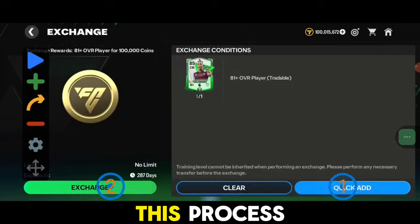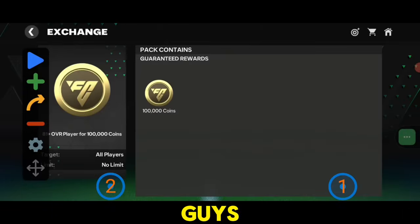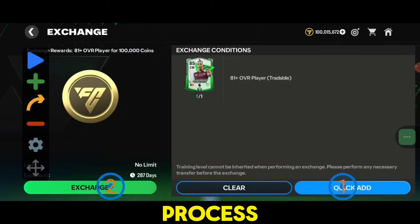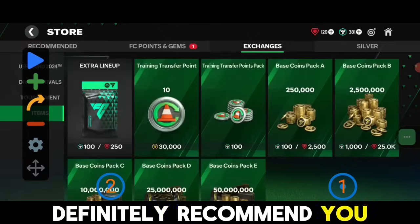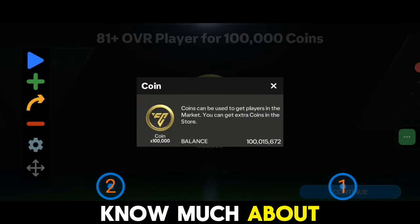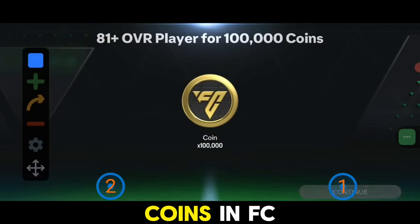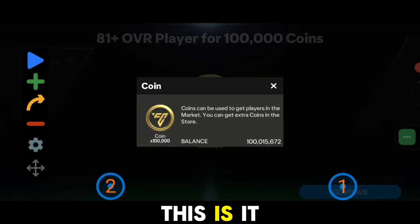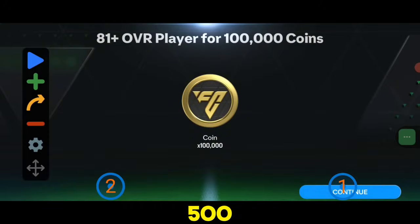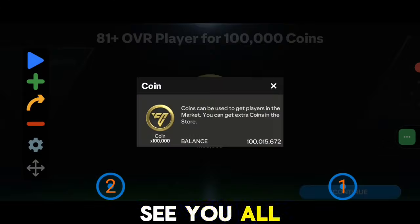Locking my 85 and 88-rated cards worked completely fine — the auto clicker automatically stopped there. After that I ended the process with around 100 million coins. It's definitely a long process, but I recommend it if you don't have many coins or don't know much about the market. It's the easiest and simplest way to make coins in FC Mobile currently. The like goal for this video is 500. Do like the video — this is Stolen Charm Gaming signing out, see you all soon.